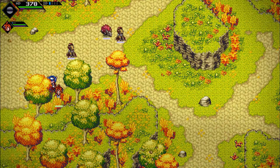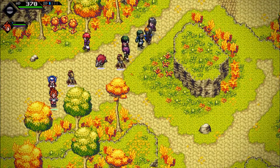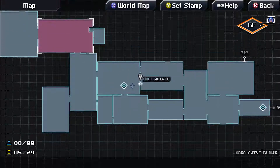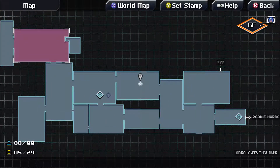Hello everybody, and welcome back to another episode of Let's Play CrossCode. In the previous episode, we continued exploring Autumn's Rise, and in addition to that completed a few quests. That got us some rather nice gear, in my opinion.